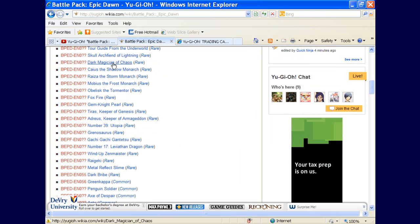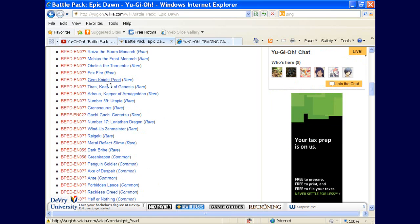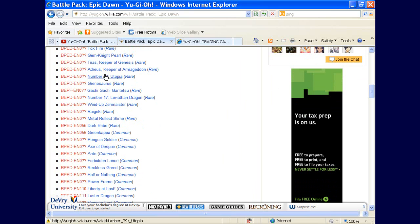We've also got DMOC as a rare, which is obviously awesome. Caius, Ryza, and Mobius are all rares — out of those, the only monarch I really want as a rare is Mobius since I already have hollow versions of Caius and Ryza. Obelisk and Gemnight Pearl are in here too — I'm looking to get Gemnight Pearl for my XYZ collection. Tyrus and Adrius as rares is pretty awesome. Utopia, Granosaurus, and Gachi Gachi are structured deck cards that don't really need reprints. Leviathan and Windup Zenmeister aren't even being played — I wouldn't put Zenmeister in Wind-Ups or any other deck. Dark Bribe as a rare means you can get it in glossy white or black, or in Dual Terminal form — I'm really looking forward to that.